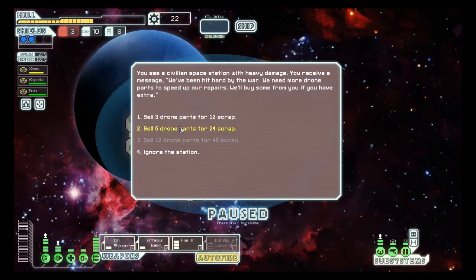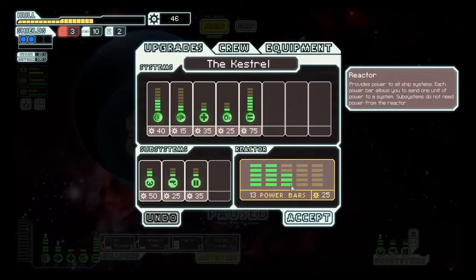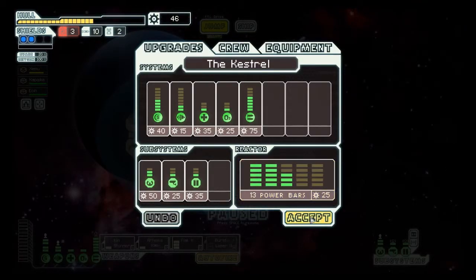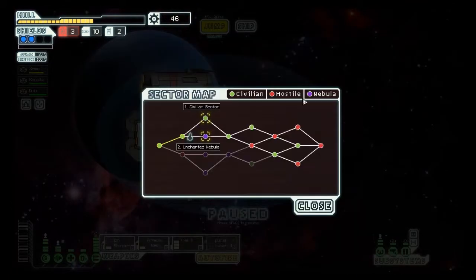Sell three drone parts for scrap — yes! I don't plan on using drones this run. Now we need to wait until 75 scrap and then I'll be able to swap the Artemis out for the burst laser. Let's go on to the next sector and call it.